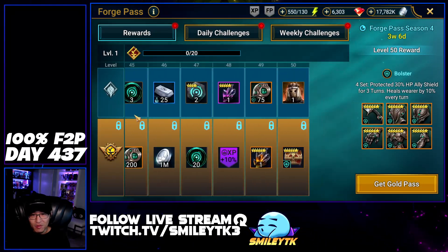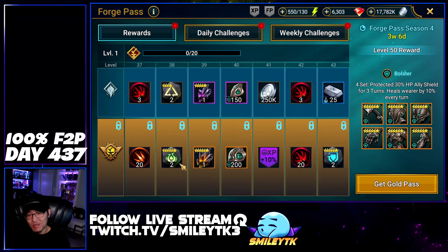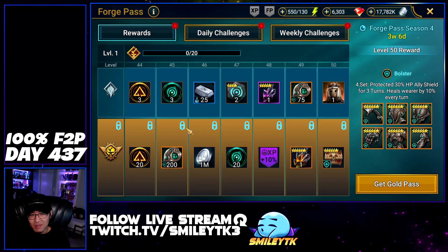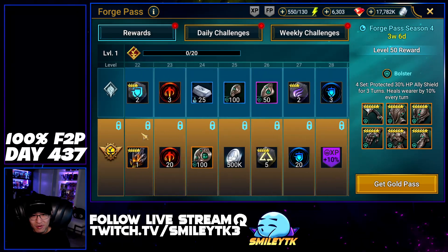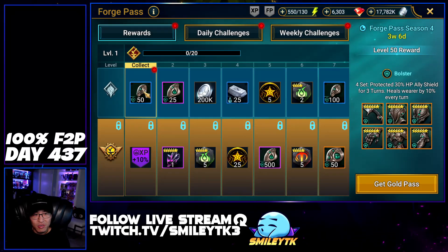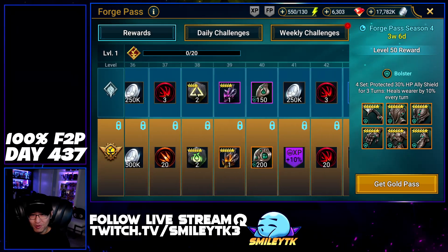We have a new forge pass for season four and it includes the Bolster set again. I'm honestly not sure if you guys should buy this anymore. Resource-wise it's still okay, but the Bolster set is really not as good as it once was, especially with the Baron update because Baron just shreds through it. It's more intended for early to mid game, and on offense it can still be okay in the right composition, but it's just not as good as it once was.